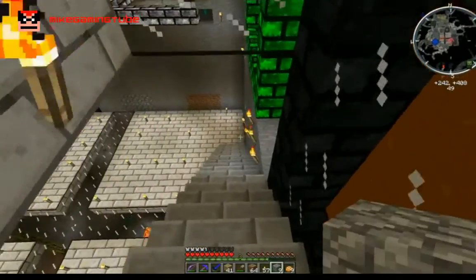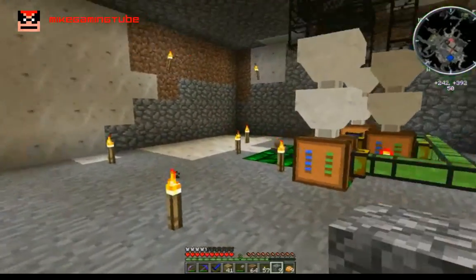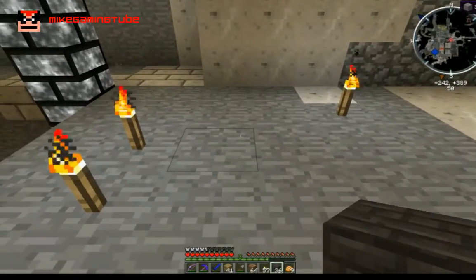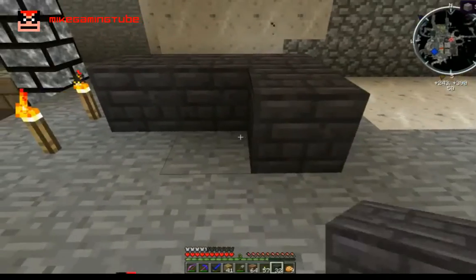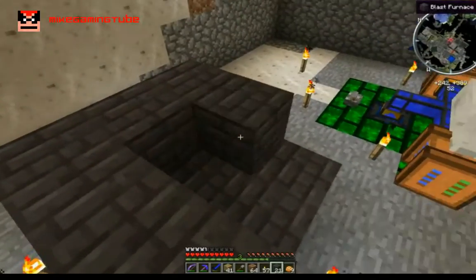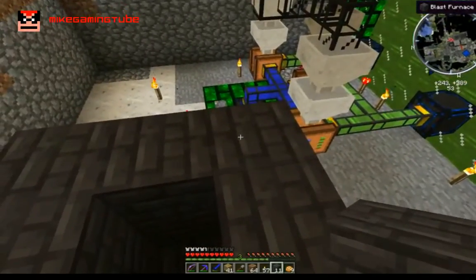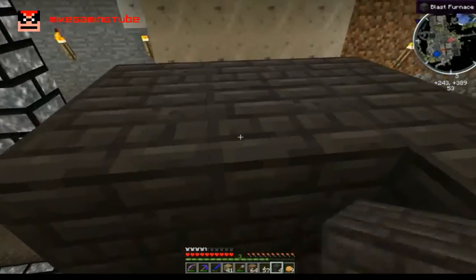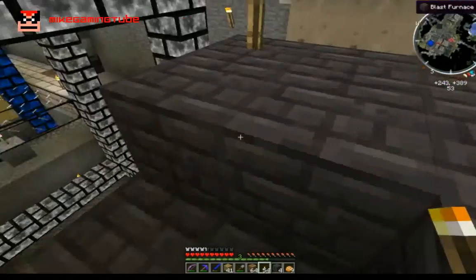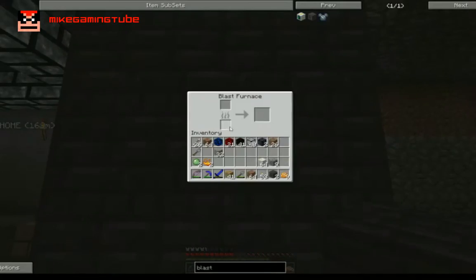I already have a place to put them. For the blast furnace structure you do three layers: place one layer, then another hollow layer, and the top is completely filled. I'm going to leave some torches around here just to avoid having any mobs come by. And there it is — a blast furnace.